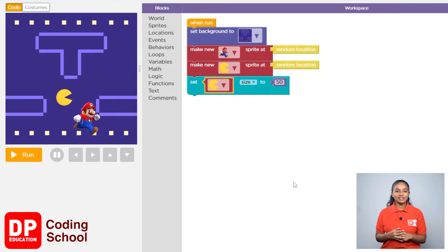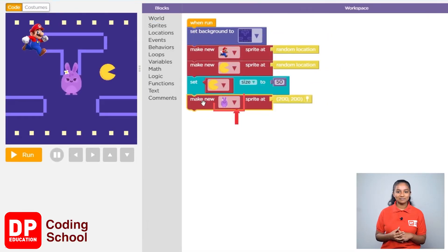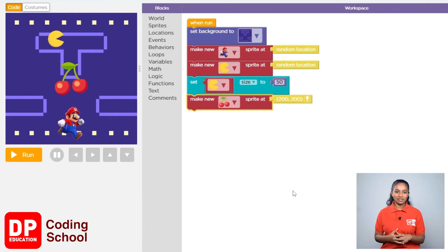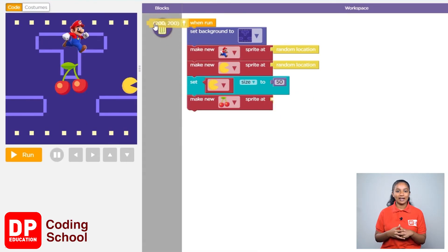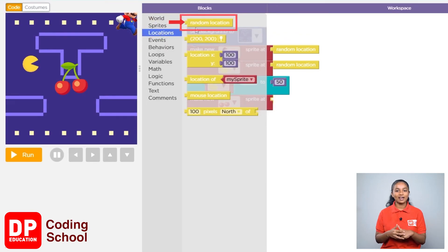Now we need a cherry. Click on sprites and drag the make new sprite block. Click the small arrow and pick the cherry. Delete the yellow color location block in front of the make new sprite block, click on locations, and drag the random location block.